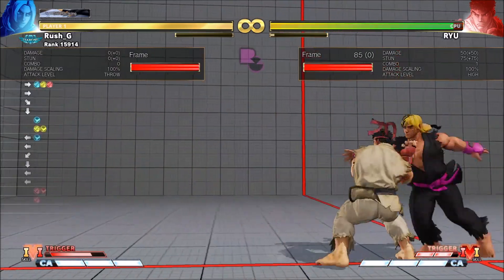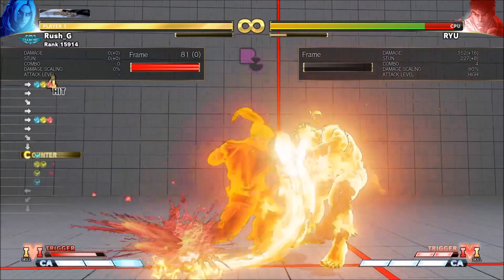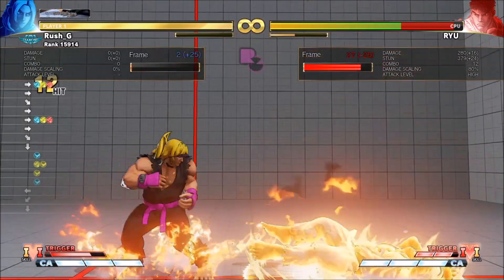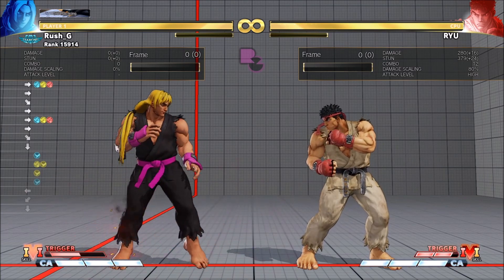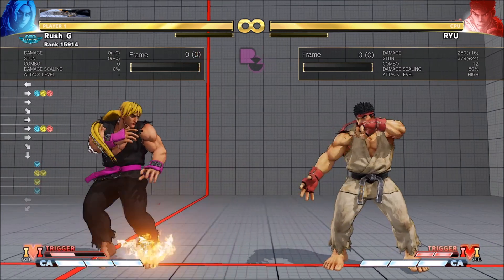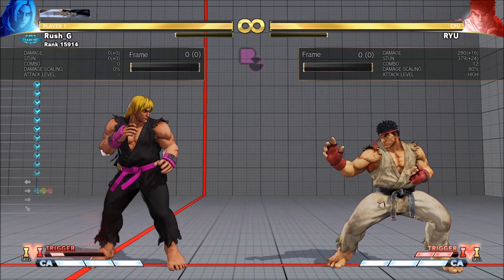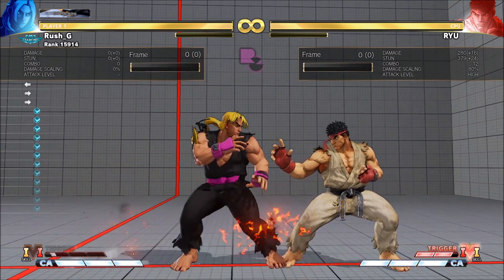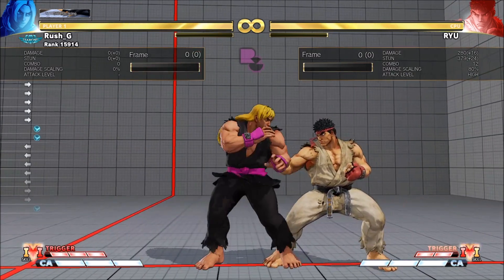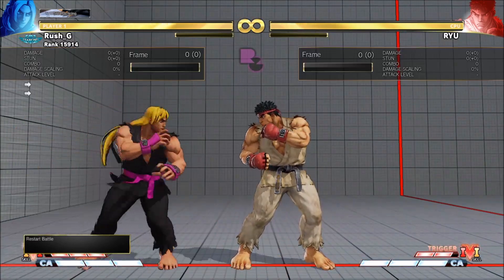It still works. So you do the stand light kick into EX Firewall. If they wake up buttons, obviously the stand light kick connects, the EX Firewall then also connects, and you still get the EX DP — it still connects. The stand light kick into EX Firewall pushback is pretty good, so you don't go too far back when you do that.